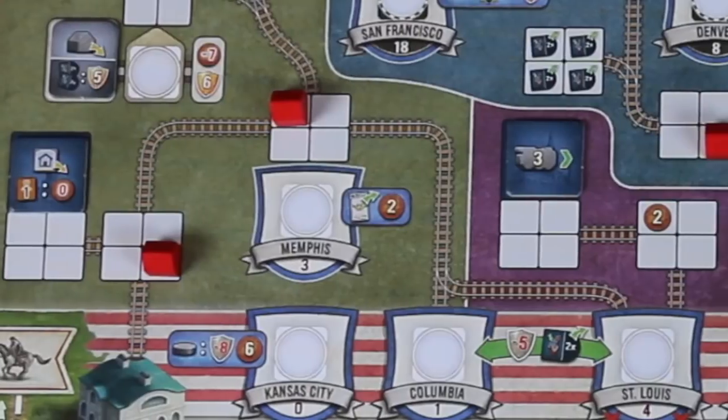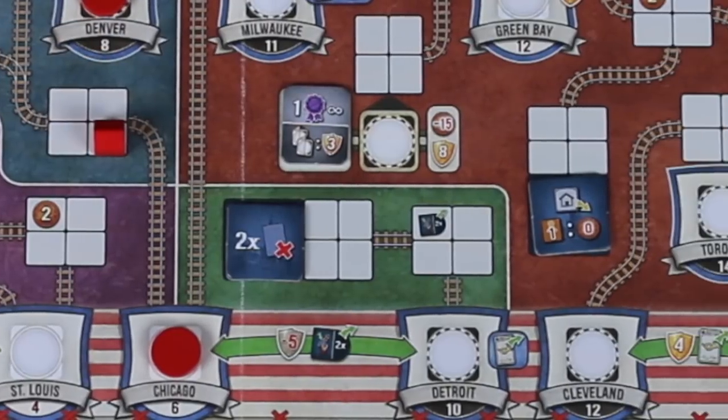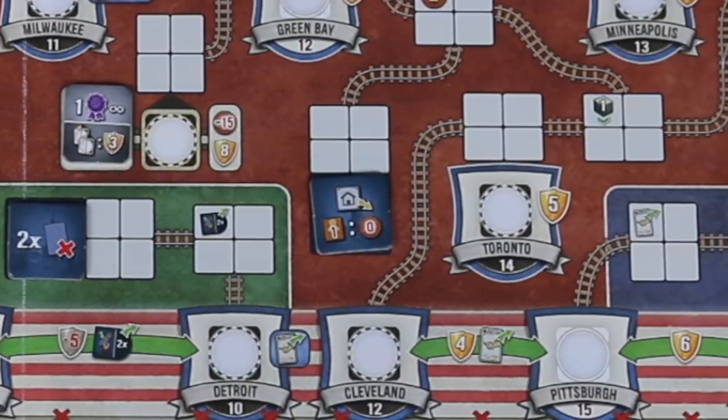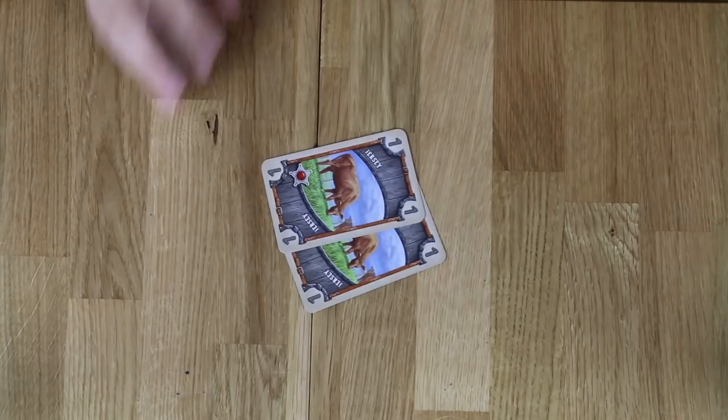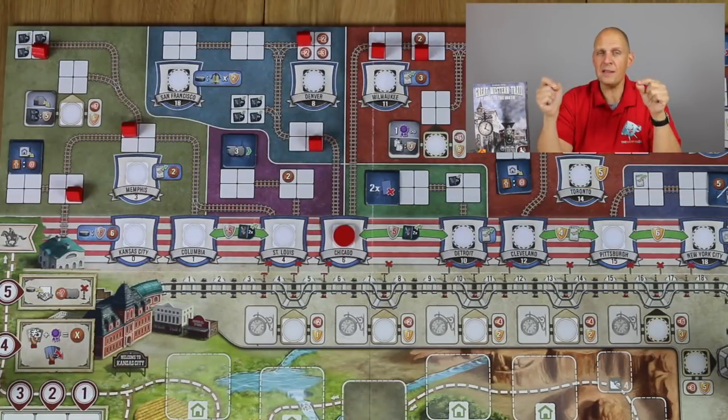You can only build one branchlet in each different city, so you cannot stock up on exchange tokens — you have to move on. Another perk you'll be able to get is city tiles, which you put on the board shuffled. There are ten in the game and you only use six. They give you a perk when you build your branchlet in one of those cities — for example, removing two cards from your hand and putting them back in the game box, which is a great way to get rid of those pesky one-value cows. Another perk is that you can open up a station that you can deliver your cows to.